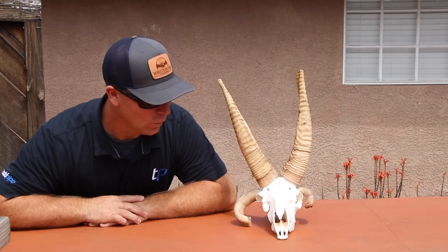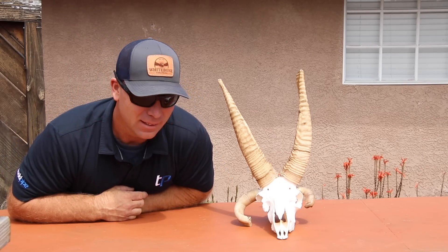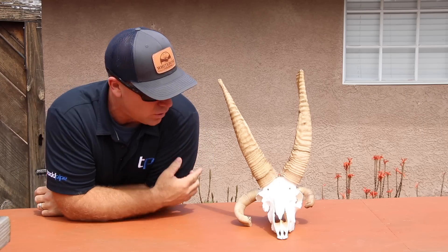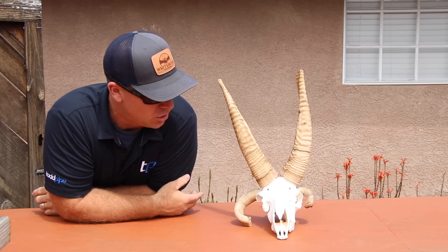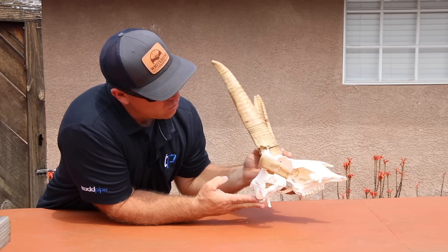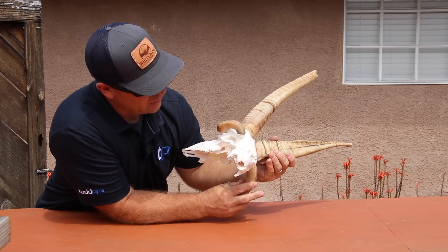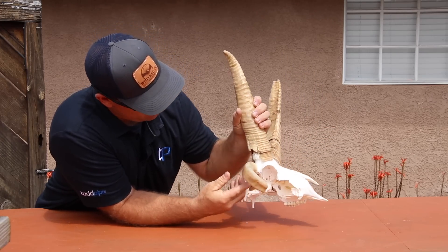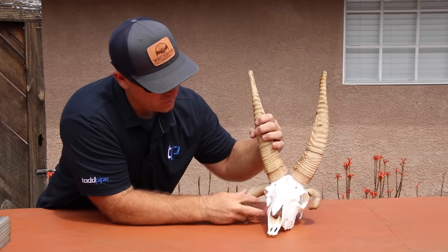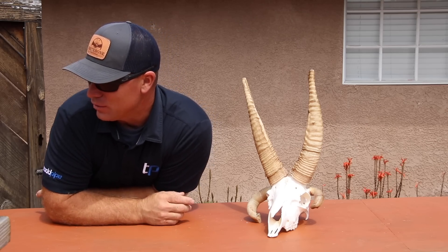Alright y'all, wicked freaky four-horn — done! These things are just the most wild critter that lives. I've never done one with white horns like that, so I think he's super cool. You can see that he was shot in the head and that whole side of his head is ultimately missing. Looks like the bullet probably came in through the back of the horn — maybe they shot him going downhill — but beautiful.